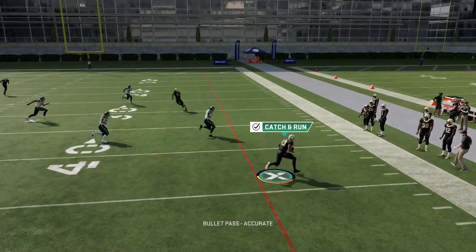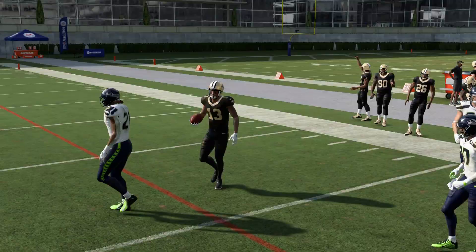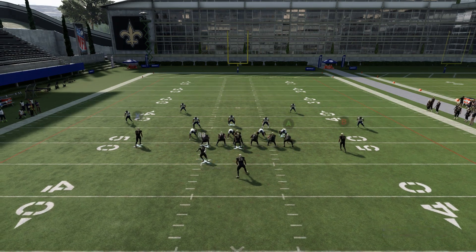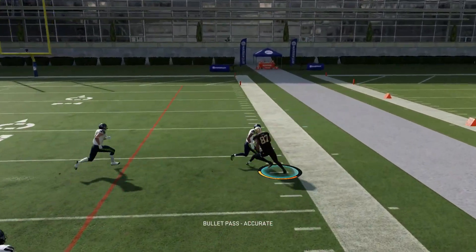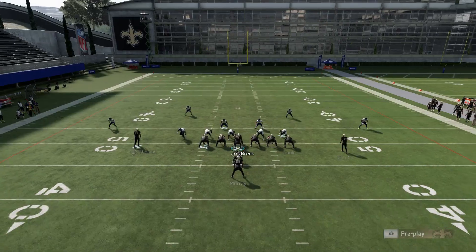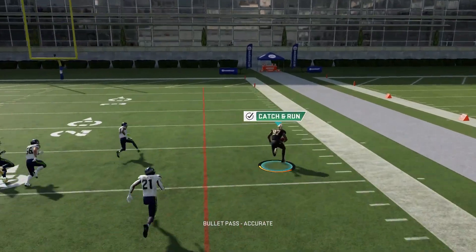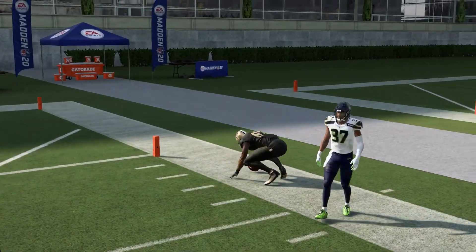Kamara's route can beat two different coverages — man coverage deep once it turns upfield, or cover 3 underneath. The X route here is a very good check down on the other side and he also pulls coverage down for the tight end. My first read is always going to be the running back. If I want to focus on Ginn and Cook, that's a pretty good look. If you have a cover 2, you can see how they drop down on the drag route and get the tight end open. Ginn's a pretty good cover 2 and cover 3 look — he'll get open between cover 2 safeties and up cover 3 seams a lot of times.